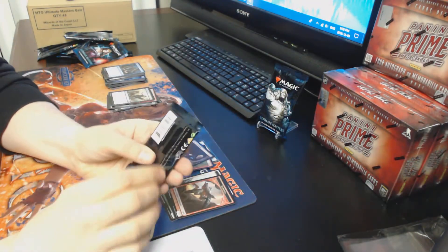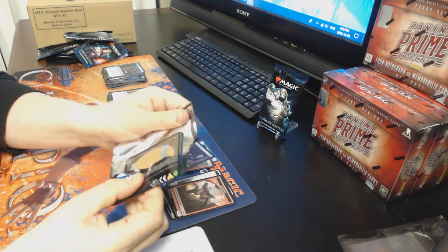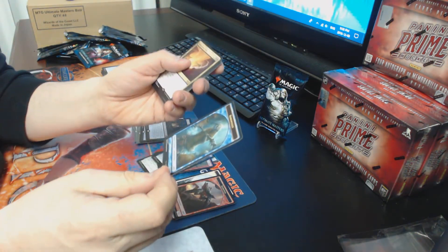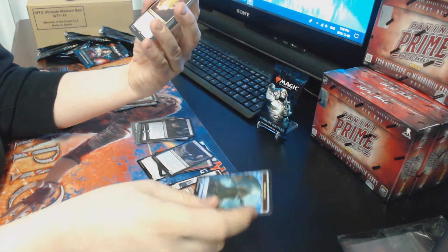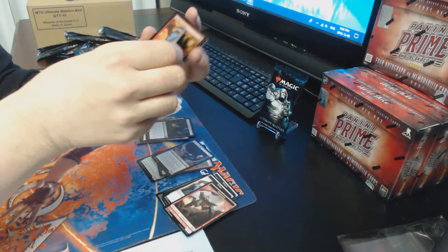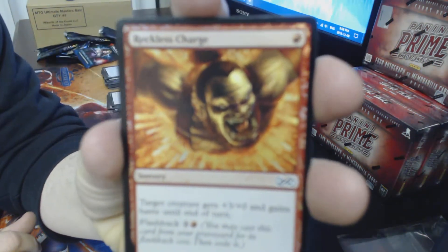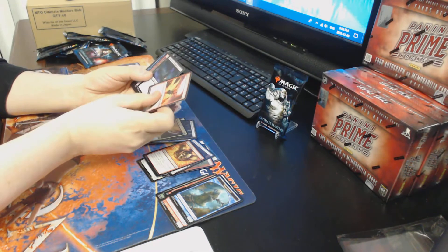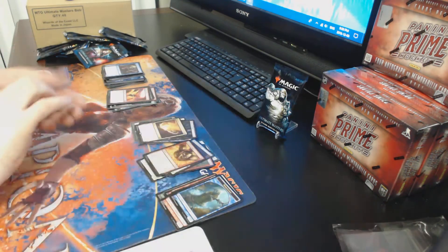Last Liliana pack, and we saved the Karn one for very last — maybe the Karn will give us some good mojo. Fourth Liliana pack reveal: Maelstrom Pulse! Reckless Charge must have got stuck to another card. So we've got Maelstrom Pulse as the hit, plus uncommons Desperate Ritual, a Necromancer, and Brazen Scourge. Maelstrom Pulse gets a sleeve.